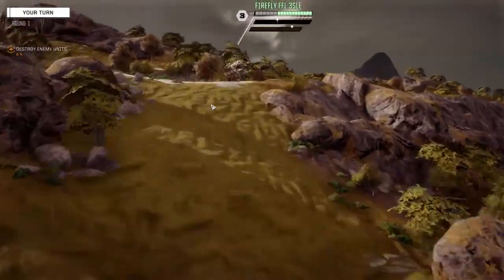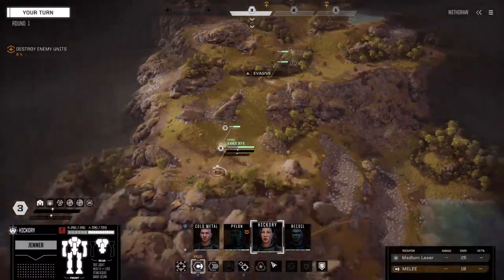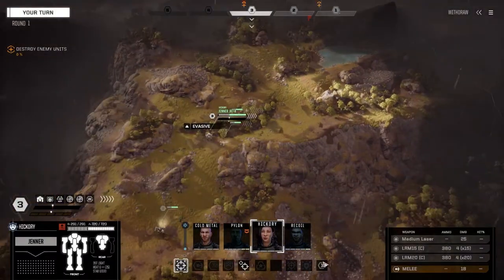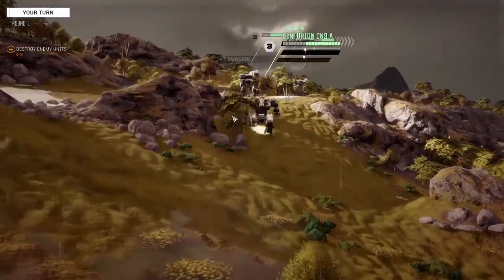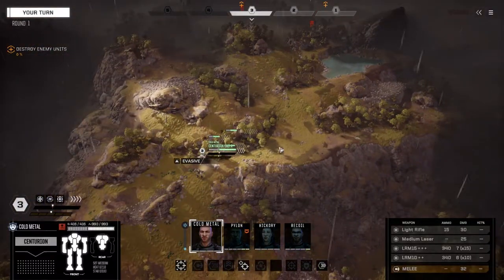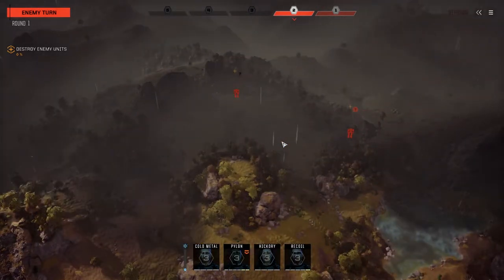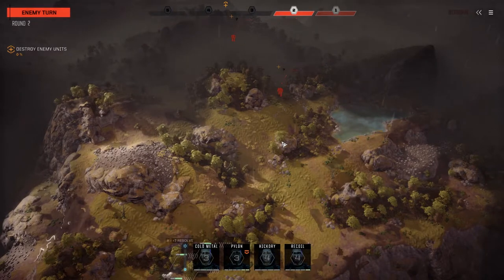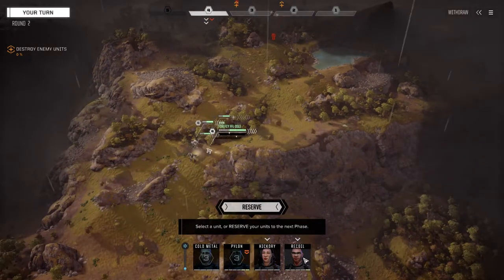Recoil, you've got the speed — let's get up here. Alright, two mechs. Hickory, you've got the speed, let's get up here. Oh, they've got a heavy mech. What's the chance that is a Catapult? Yeah, they've got reinforcements.